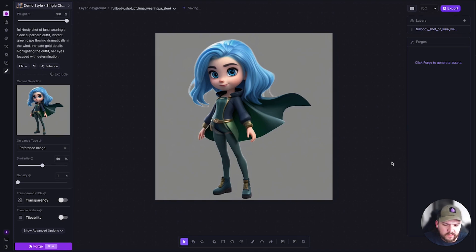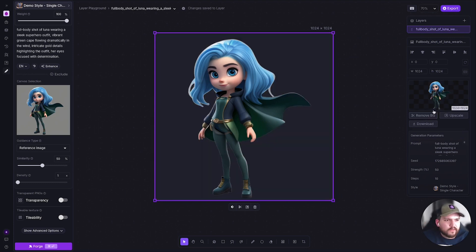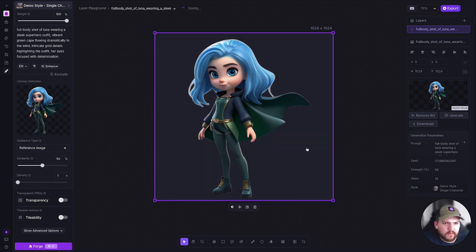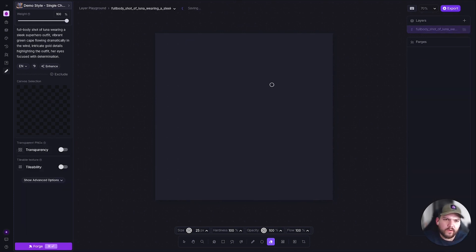Now we're in a Canvas session. The first thing I'm doing is removing the background because I want to add my own. I went to the layer, clicked 'Remove Background' — it got most of it — then I used the eraser to clean up the last little part. Now that the character is ready, I'll turn off this layer and focus on the background.